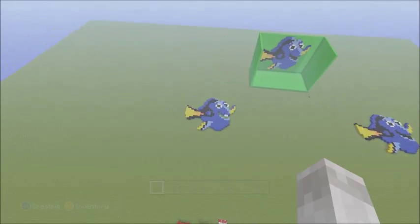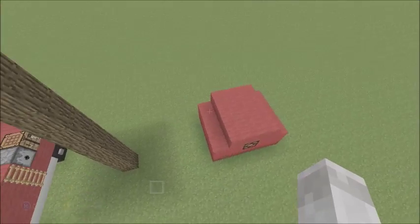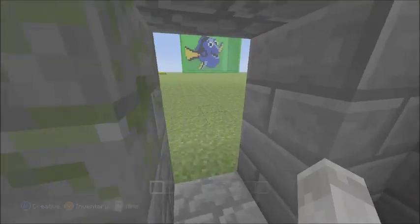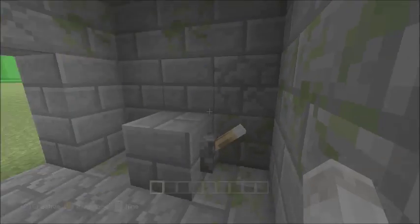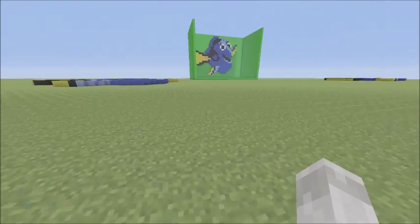Last episode we built the Finding Dory, then before that we built the Redstone on and off switch, which connects to this - if you press it, it beeps like so. Then we've also got the fire engine, which is pretty cool.